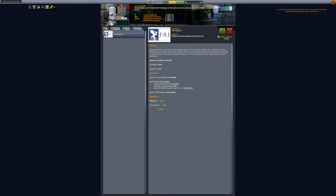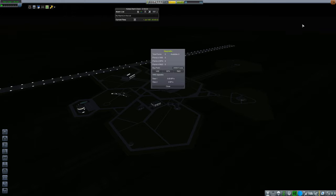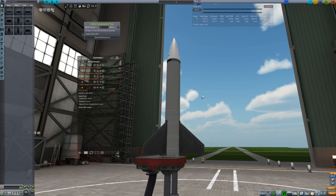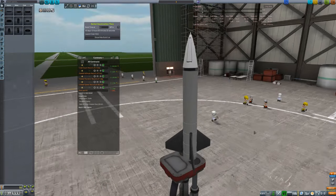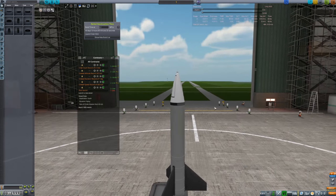We have a first launch contract available and we should accept that. Now, our first rocket is pretty much the simplest thing it can be, which is a Tiny Tim booster, some fins to stabilize it, a nose cone, and an avionics unit. The only thing we need to do is achieve a rate of climb greater than 50 meters per second, and then we have completed our first launch — at least the contract aspect of it.